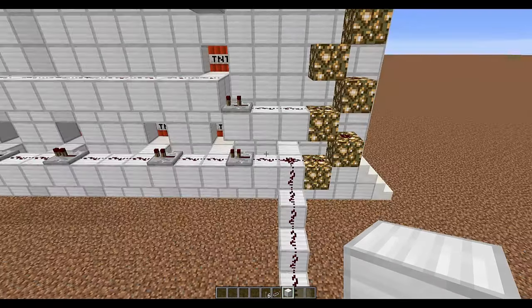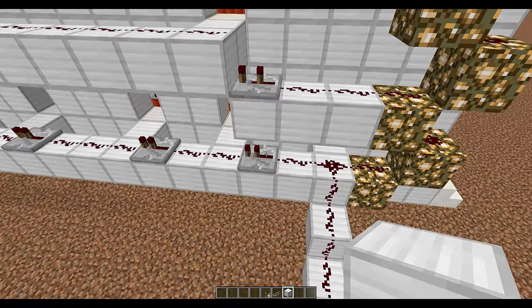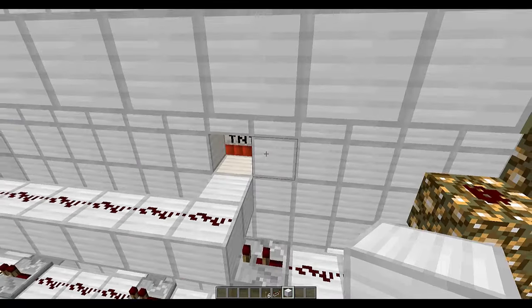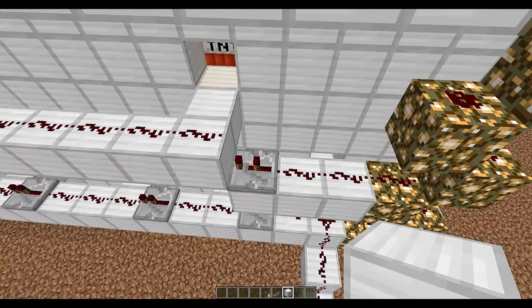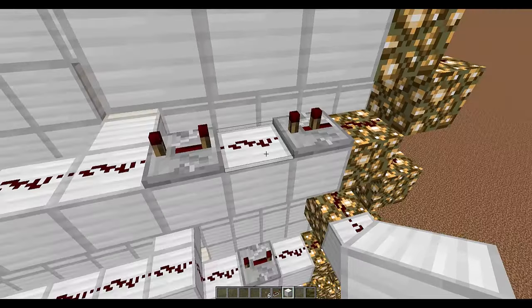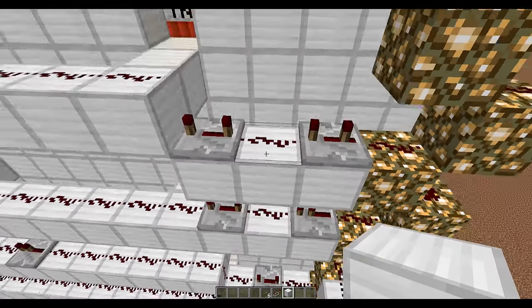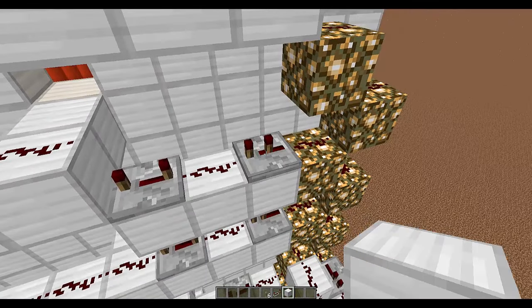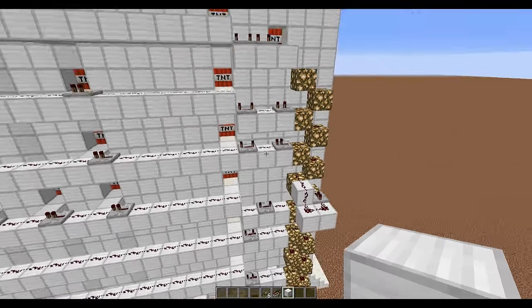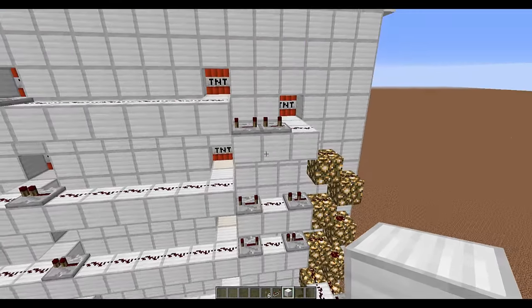Now, each one of these lines — even though the signal will zip down the line very fast, even with repeaters — each repeater section starts at a different speed. So this is one, this is two, this is three... wait, one, okay — we've got one, two, three, four, five — because it's actually this one needs to be there — six, six, this needs to be there.